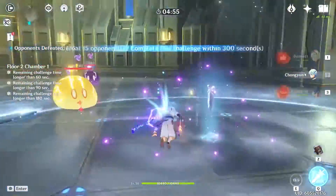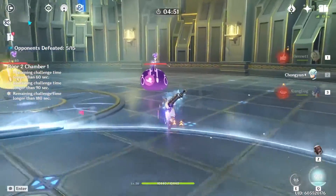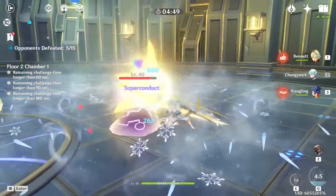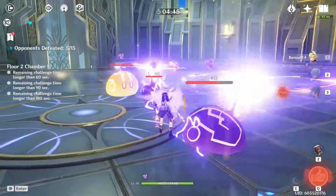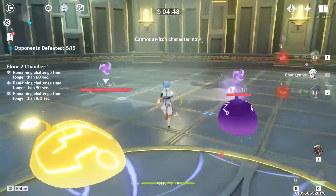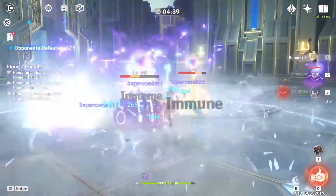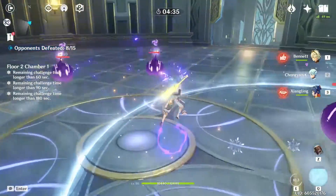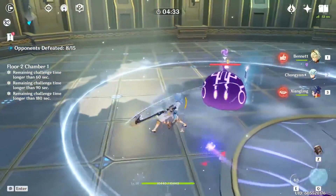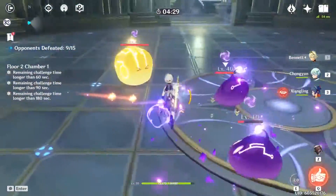The last character on the list is Chongyun. His skill lets you throw down a circle, and inside that circle all damage from any of your characters is converted into cryo damage. His burst brings down giant ice swords onto enemies. If you want him in a support role, you can throw down his skill and then switch to a pyro character to proc melt and maximize your damage.